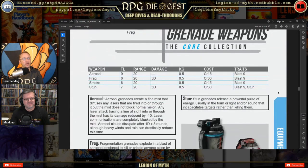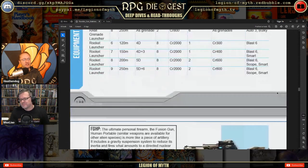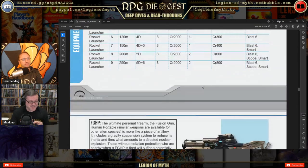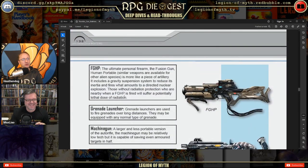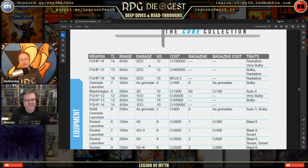Grenades available: aerosol, frag, smoke, and stun — that's it, no fusion bombs. Heavy weapons include the FGHP — the Fusion Gun Human Portable — described as the ultimate personal firearm, more like a piece of artillery. It includes a gravity suspension system to reduce its inertia and fires what amounts to a directed nuclear explosion. Those nearby without radiation protection will suffer a potentially lethal dose of radiation. Damage: two double-D's, and it only costs 100,000 credits.